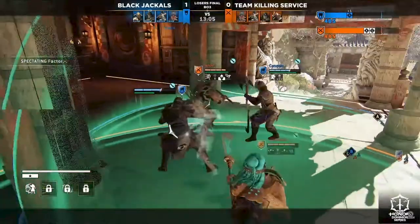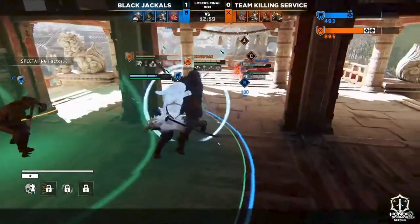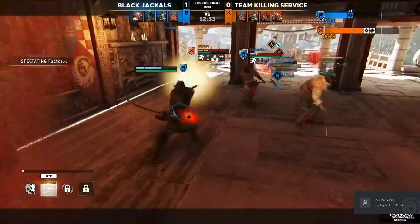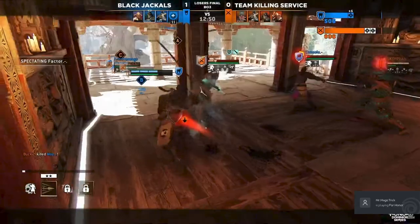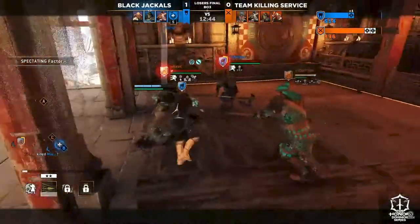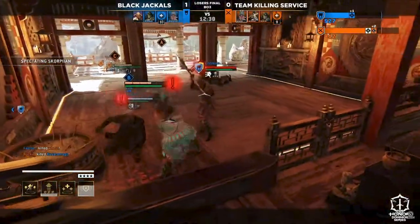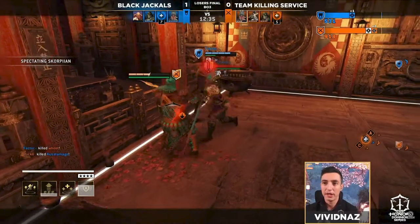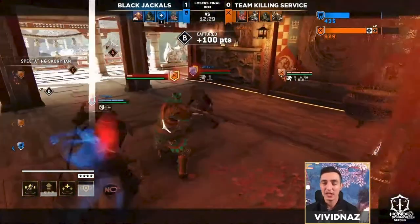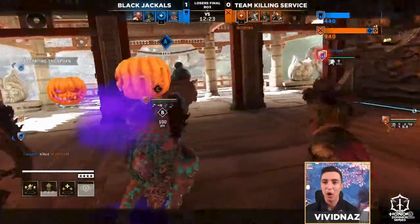Weak getting hit by Factor though. Nice guard break comes through there. Consul trying to confirm a little bit of damage. Nice peel there on the side of Scorpion, who's just been playing out of his mind. Scorpion playing so well in these last couple of series. Consul just doing wonders right now, trying to keep him alive. They're just trying to win this 2v2 basically. Weak just gets chipped down eventually and then they take a gank. He's always in the right place at the right time. They did lose on C, but it doesn't matter since they do have A point.